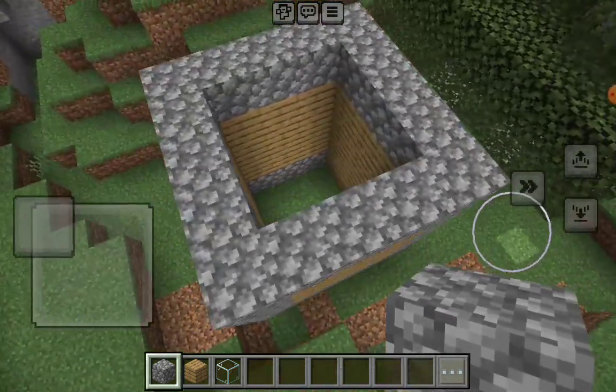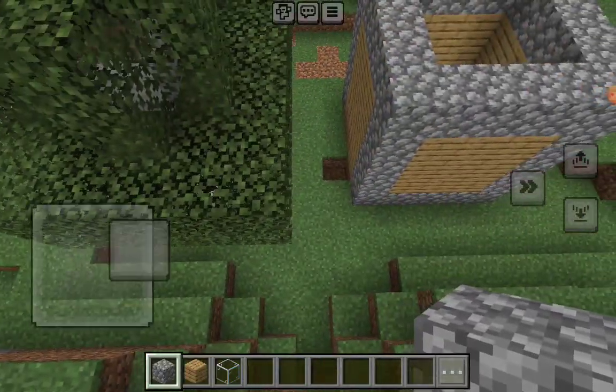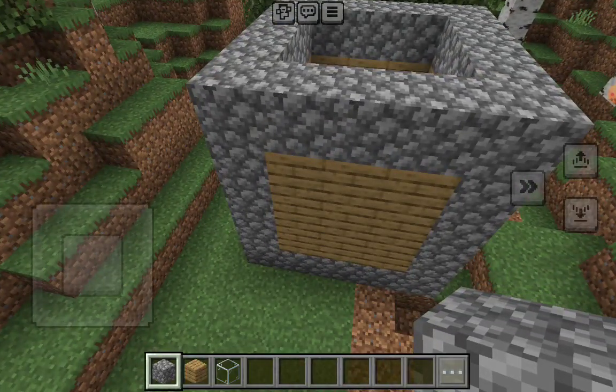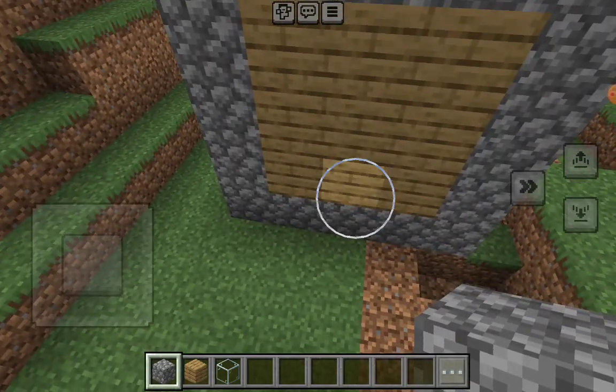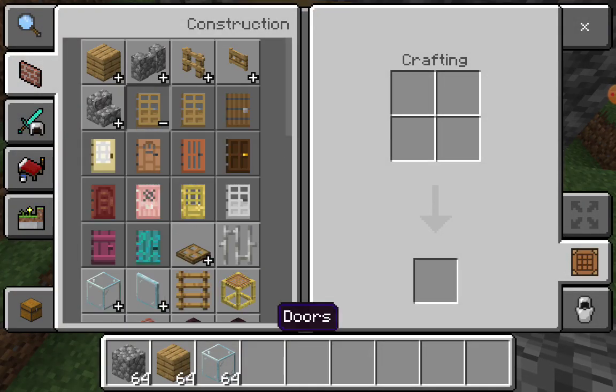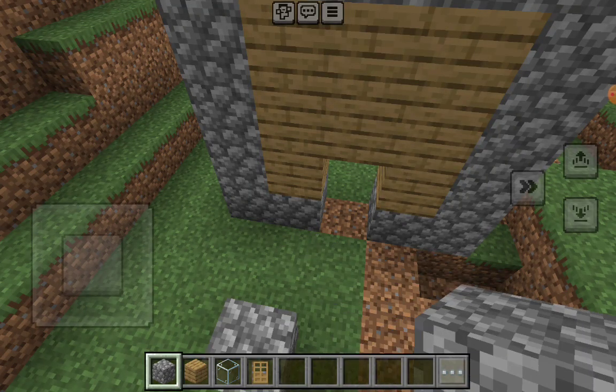Now it's complete. I just need to get the door and the door is gonna be right here — we need to get an oak door. All right, so here we go, now we have the oak door.